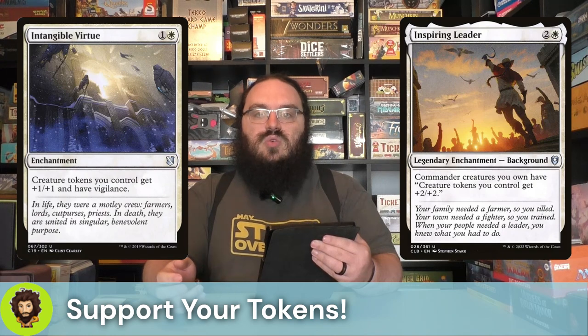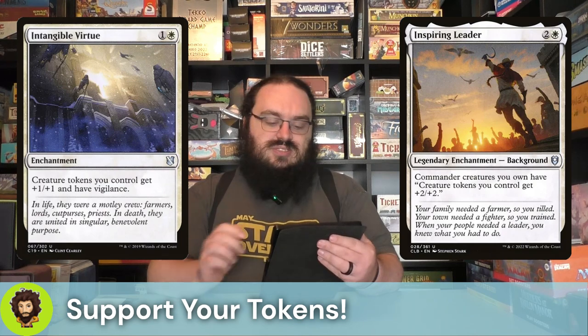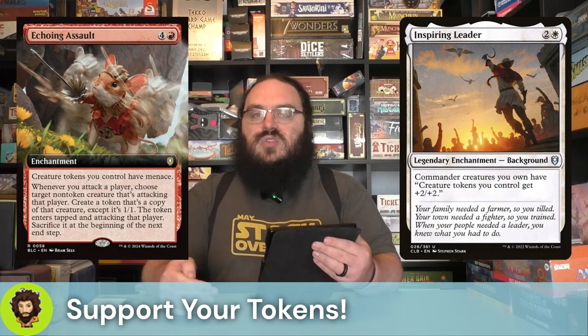Let's move into general token support. We're going to start off with Intangible Virtue — all of our creature tokens are going to have +1/+1 and vigilance. Inspiring Leader is going to give all of them +2/+2 as long as we have our commander in the field. So a 1-1 flyer every turn is fine, but a 3-3 flyer every turn is kind of potentially deadly, especially with the Village Bellringers. Echoing Assault is five mana — creature tokens we control have menace, and whenever we attack we get to choose a non-token creature attacking, create a 1-1 copy of it that's tapped and attacking but forced to be sacked at our end step. We're generating more tokens and giving all our tokens menace.